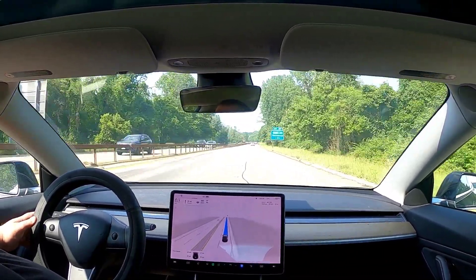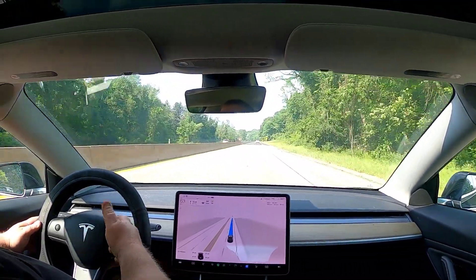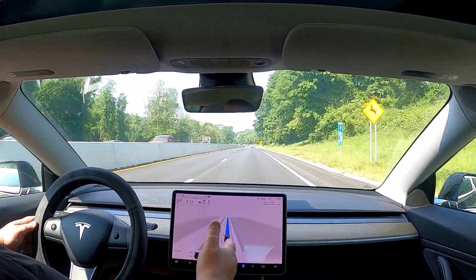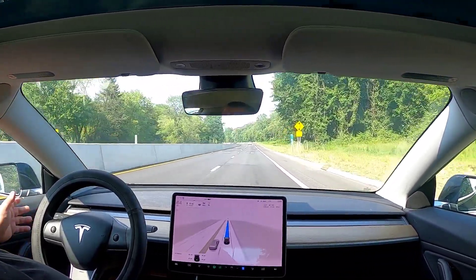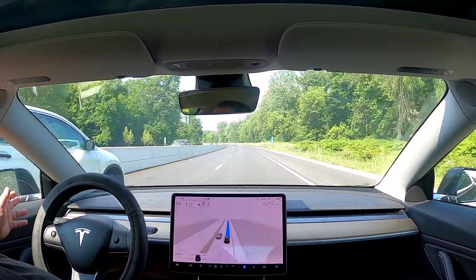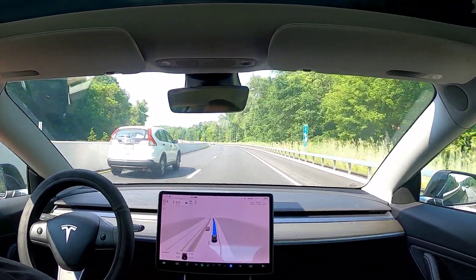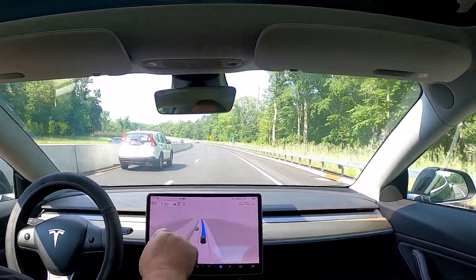I'm going to have to bump up the speed now. As we get closer to autonomy, I assume the car — or the map or the system — will know that I usually pick it up to 64 around here. But the speed limit is 50, so technically the car won't speed. If you're expecting it to speed, that's not what this is for. The closer you leave it to the speed limit, the better this car will behave.